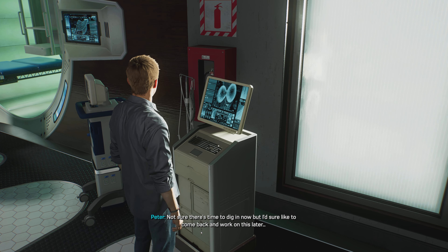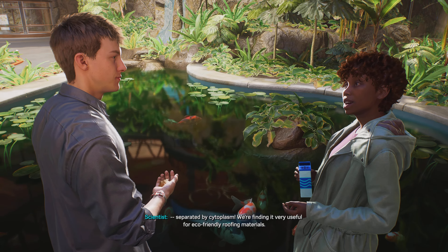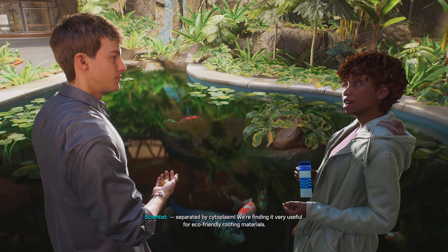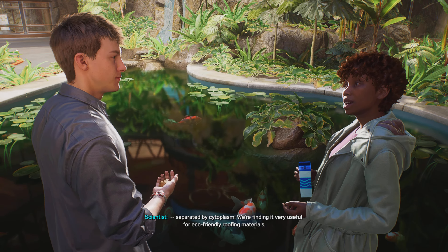Hey, what are you doing with these bikes? We're working on ultra efficient batteries charged by bicycles. Can I ride them? Not right now, but when they're road ready, we'll need people to test them. I'll try to come back. Cool fish. Not just fish — research subjects. Want to feed them? Yeah. Japanese koi fish have well-studied pigmentation variation, which is ideal for our research into enhanced reflectivity. Stacks of intracellular anhydrous guanine crystals, separated by cytoplasm. We're finding it very useful for eco-friendly roofing materials. So cool.